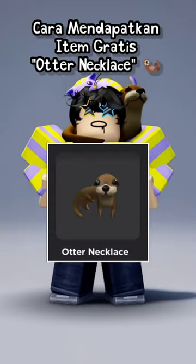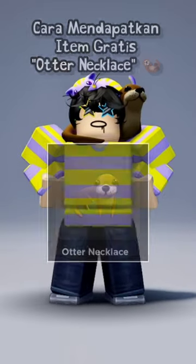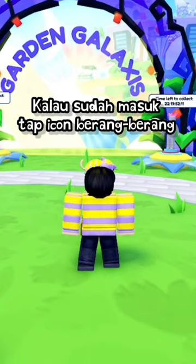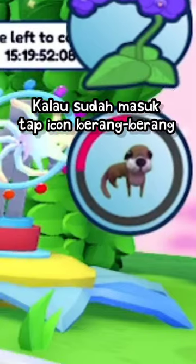Here's how to get this cute outer necklace free accessory. First of all, go to the game Singapore Wonderland, and once you're in the game, you can check this cute outer icon and press it.